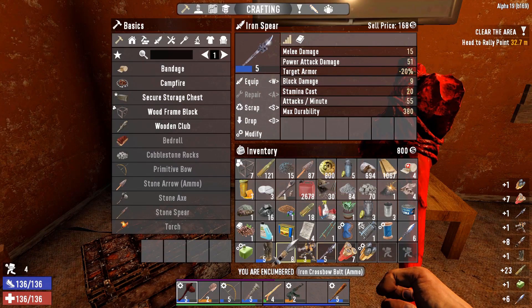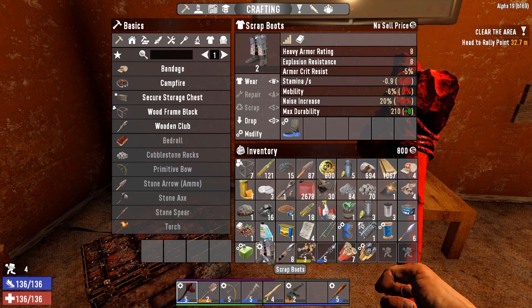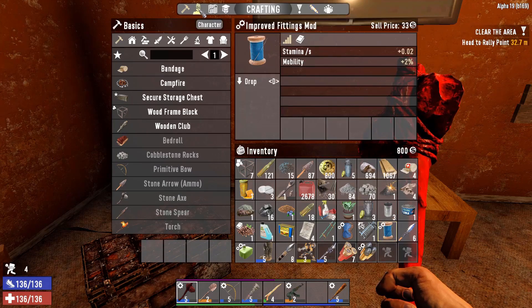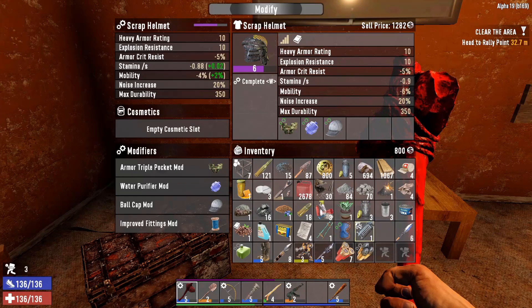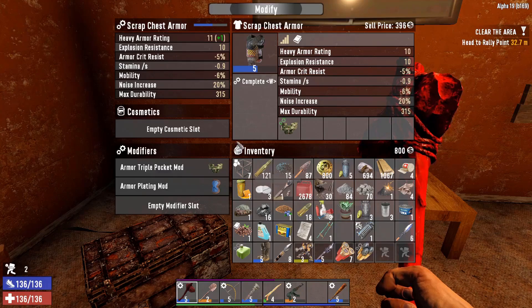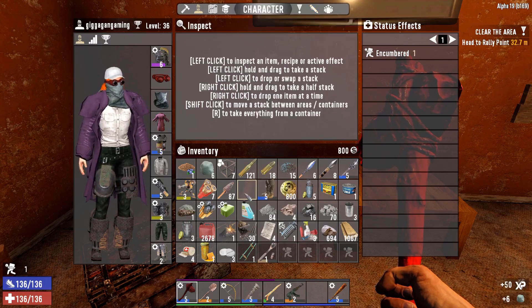Going to take all of this. An iron spear - sell that for quite a bit. The boots - we've got level two scrap boots, I think we'll stick with those for now. Improved fittings mod can go on something. Yes, we can put the improved fittings mod on - excellent, and we can improve this as well. Very nice. Scrap a few things. Oh, blueberry seeds - very very good, we can make coffee as well!